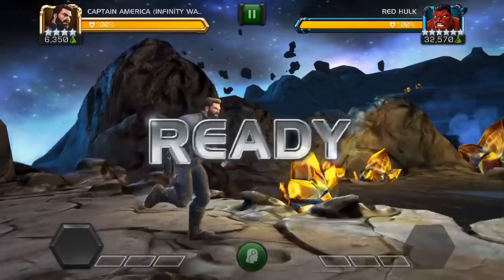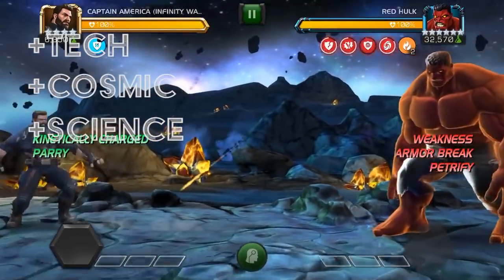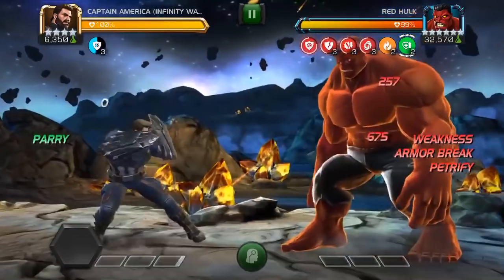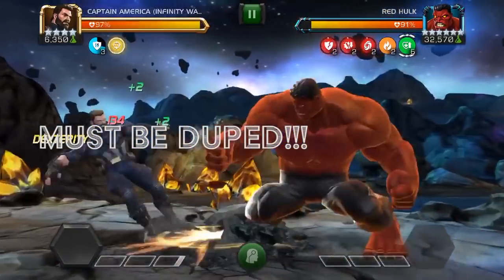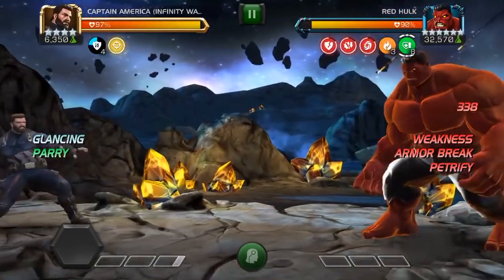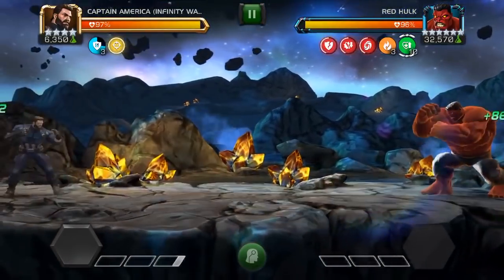Next up we've got Captain America Infinity War. For this team you're gonna want a tech, a cosmic, and a science champion. The science will apply the weakness, the tech will apply the petrify, and the cosmic will apply the armor break on parries. You're also gonna want to have despair for this method.